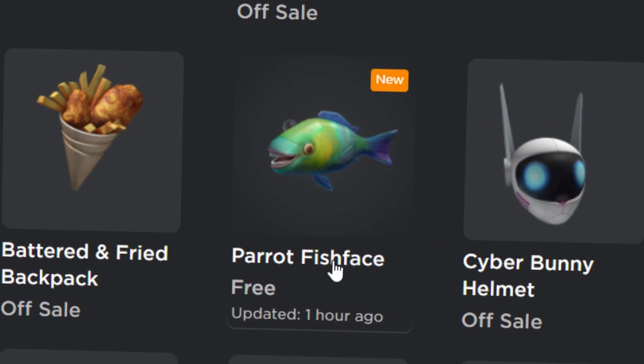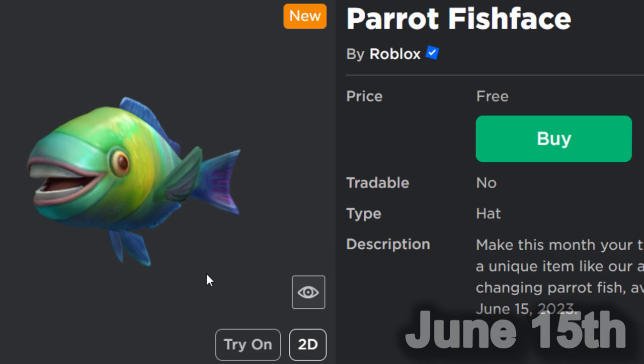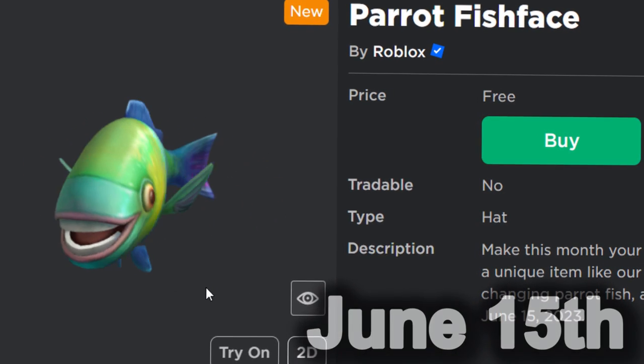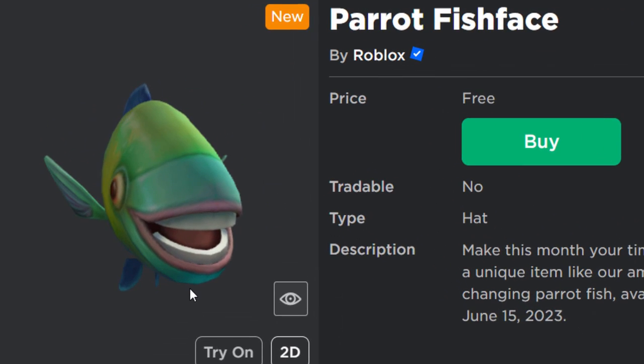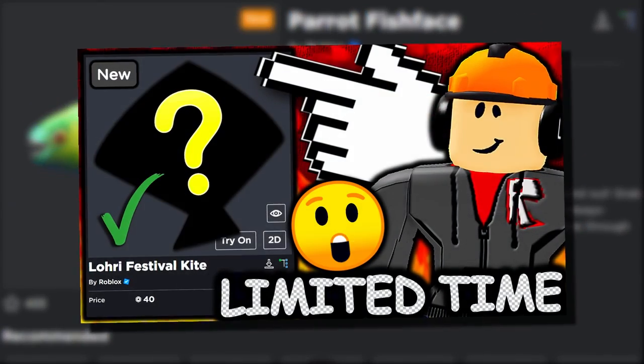Yes, look at this — the parrot fish face. This is a free accessory for the month of June. It's only available until June 15th, so we've got around 16 days if you want to get this for free. It's actually really good that Roblox gave this to us, because normally they would charge like 40 Robux for this kind of thing, you know, with the new limited time only items update.